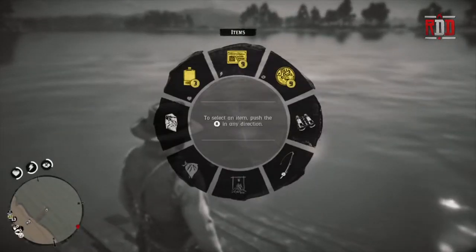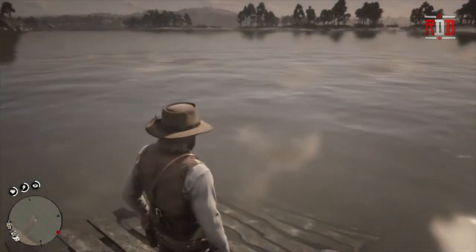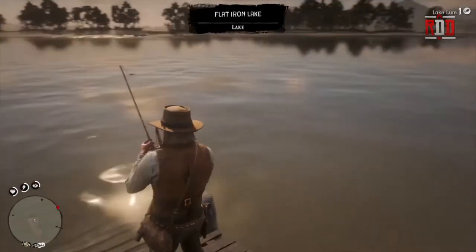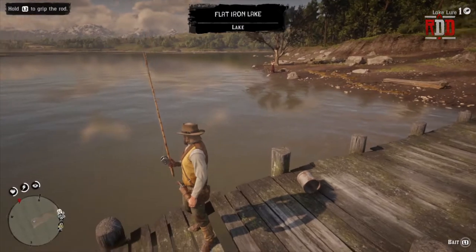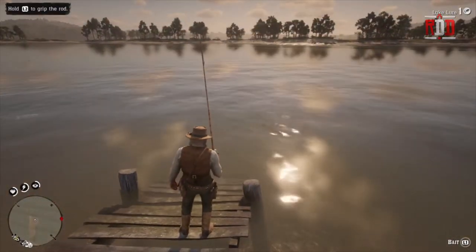I'm going to hold down L1 and we see our items here. You can see the fishing rod, so I'm going to select it. Arthur is going to get it out, telescope it out, get that bad boy ready to go. As you can see up in the upper left hand corner, it says hold L2 to grip the rod.